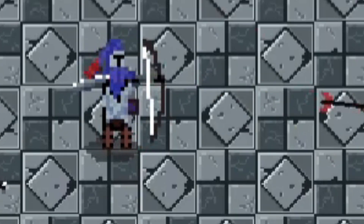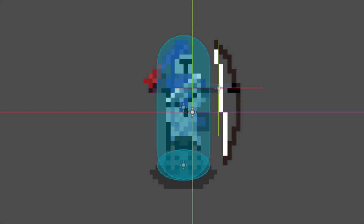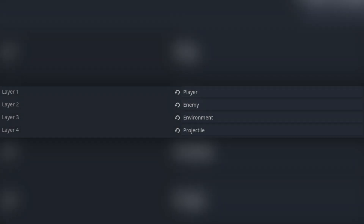Starting with the obvious one: why the hell doesn't this knight get hit? All enemies in my game have two collision boxes — one for collision with the surrounding area so they wouldn't go through walls, and the other for the hitbox, which registers all projectiles and other types of damage the player can deal. To distinguish which objects a collider should ignore and which it should not, there are collision layers. I have a projectile layer, where all projectiles belong, and an environment layer for the environment.